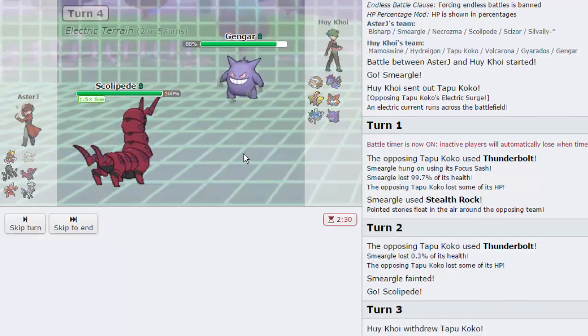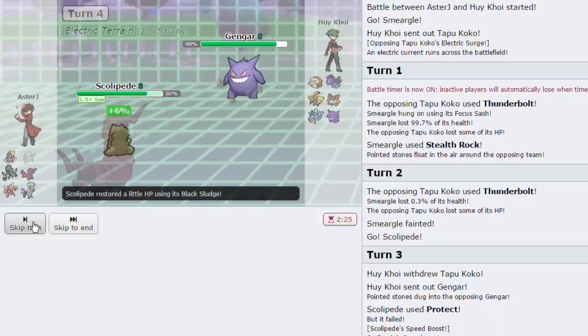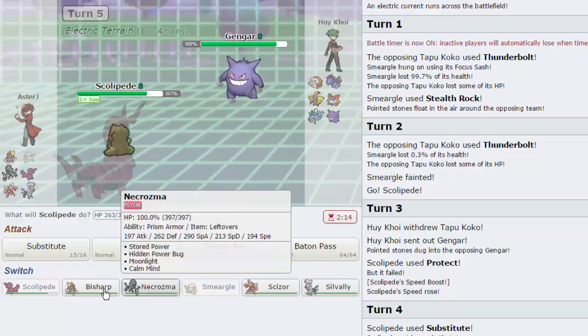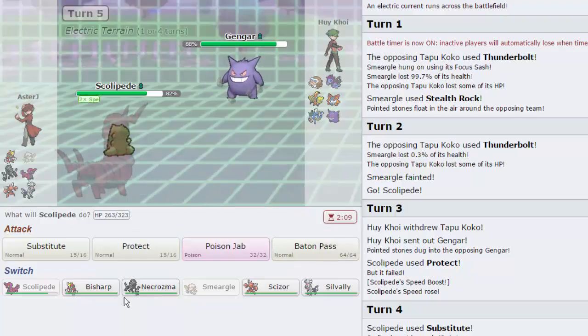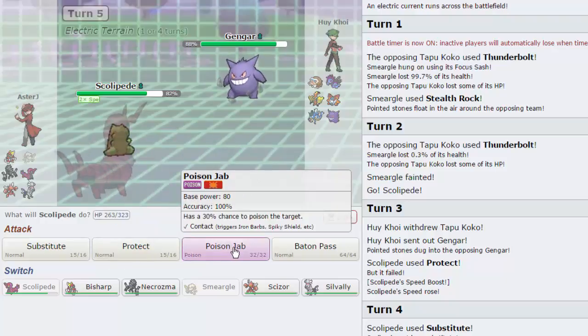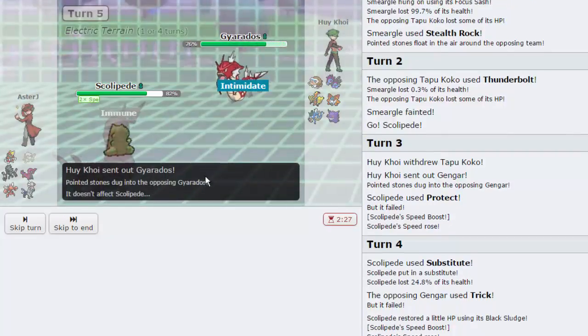He's actually gonna switch out directly into Gengar. We're gonna go for Substitute, then eventually Baton Pass my speed out into Bisharp — Bisharp can put in a lot of work. He's gonna go for Trick — that's not gonna work. So now he's gonna be forced to switch out. He'd probably go into Mamoswine or back into Tapu Koko. I think either way Bisharp is my play, or I can take this as an opportunity to Baton Pass into Necrozma finally.